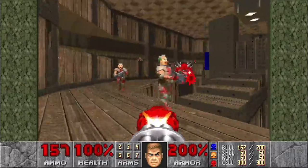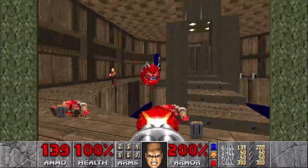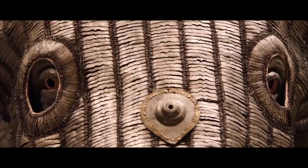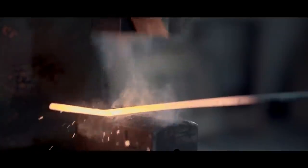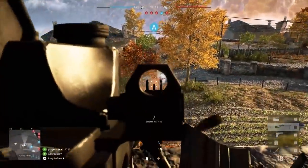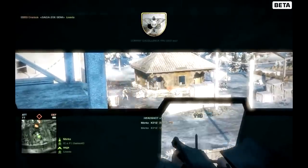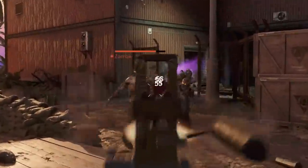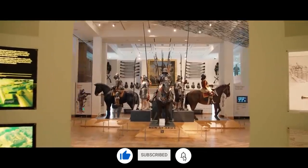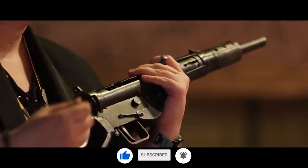Most shooters are using light machine guns no different than the minigun in the original Doom. This is Jonathan Ferguson, the keeper of firearms and artillery at the Royal Armouries Museum in the UK, which houses a collection of thousands of iconic weapons from throughout history. On this episode, Jonathan discusses the history of the light machine gun, how they differ from heavy machine guns, and how well they work in video games.